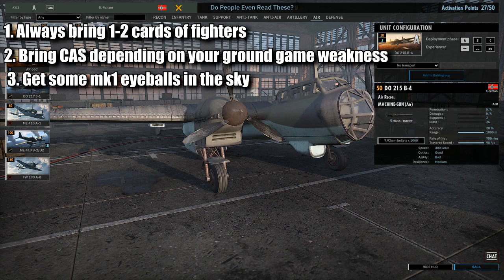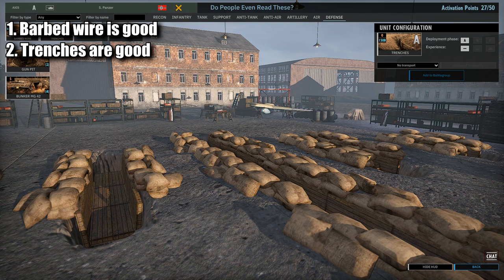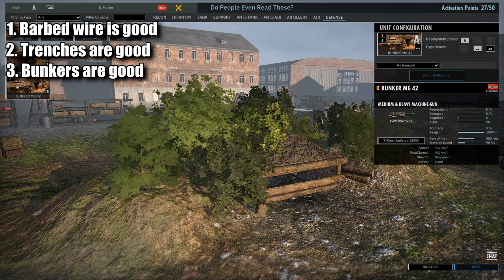In terms of defenses, barbed wire is always a good choice as it slows down enemy units. Trenches are also pretty good, especially in open ground areas where there's no cover for your infantry, but I don't find you need a lot of trenches — usually one card is more than enough. Beyond that, try to take a healthy amount of bunkers, such as machine gun or anti-tank bunkers.